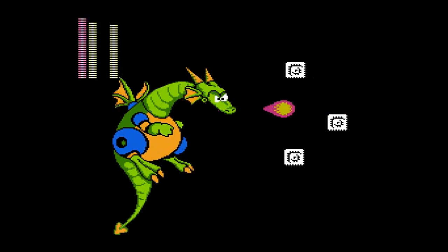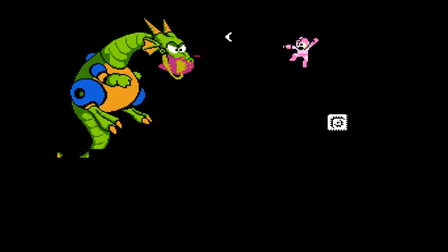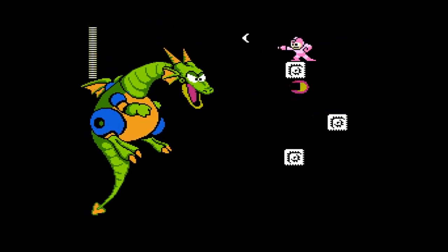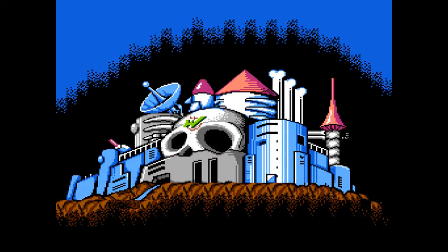One thing a lot of people don't know is that the dragon is an instant kill if its horn touches you. The biggest hazard you have here is getting knocked off the ledges. I just killed him right before he was about to knock me off — I don't think I would have fallen, but still. With that, we are done with stage one and ready to roll into stage two.